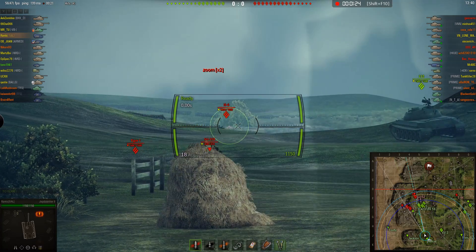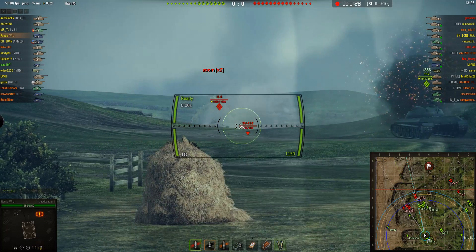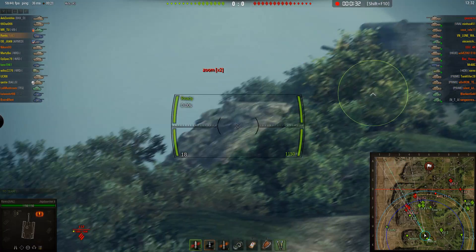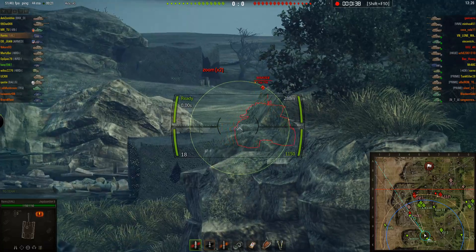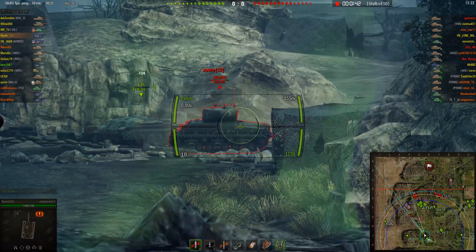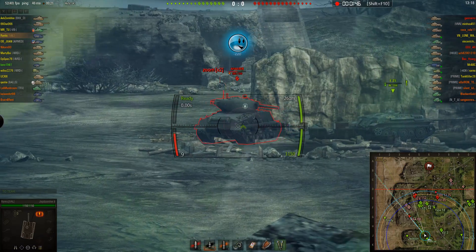Lines 3-4 is the second level. It's got a little bit of cover there, which is interesting. Lines 4-5 and line 6 is the third level — that one has a lot of undulating terrain. So if you don't have gun depression, that's not the place to be.